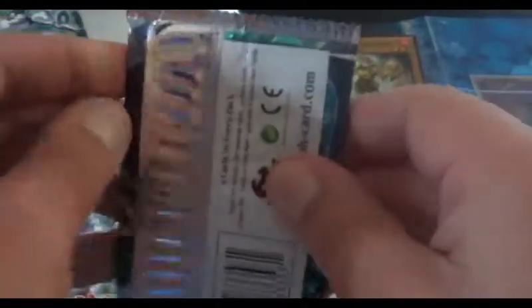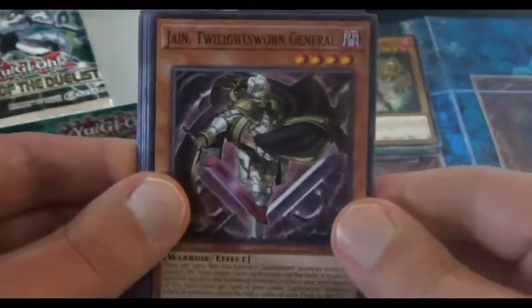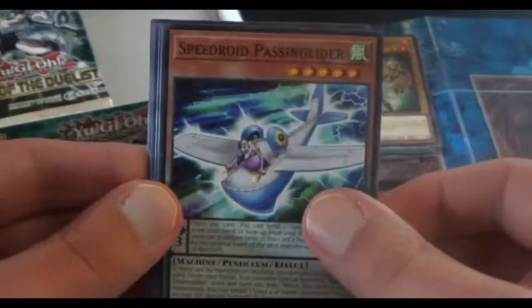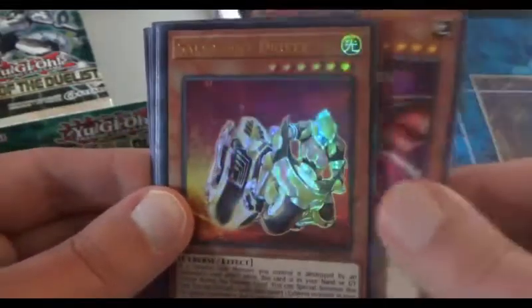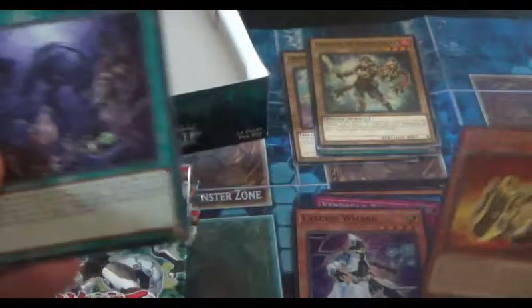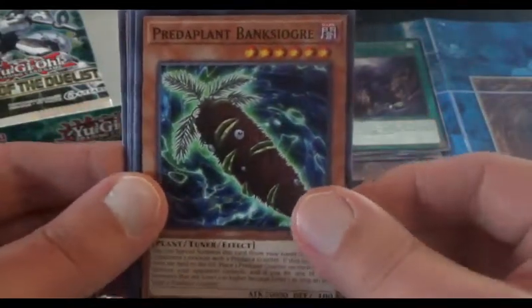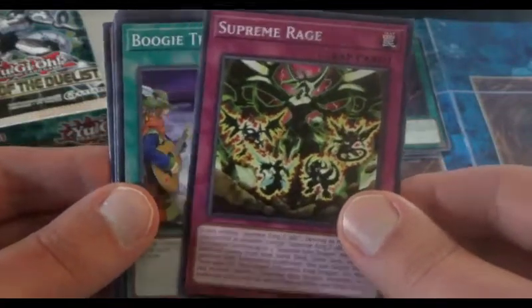Next pack. We have a Boogie Trap, followed by Jane Twilight Sworn General, there's a Speedroid Pendulum Monster, we have Junk Breaker, and our first Ultra Rare of the box: Salvagent Driver. It kind of looks a little off center there too — it might have been a little misprint. World Legacy Discovery — that's a card I may need for that deck — Gravity Lash, Preda Plant, Bang Sigour — that looks creepy — and finally Supreme Rage. Don't want to be those guys in the picture.